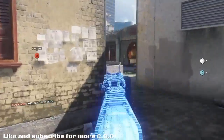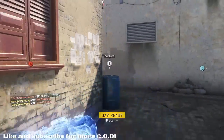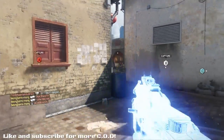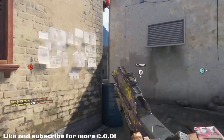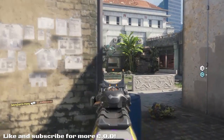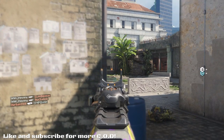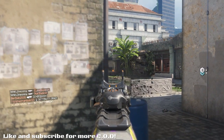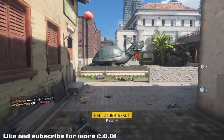I've coupled this with quick draw, grip, and long barrel - those are the three attachments. I was going to do grip, stock, and long barrel, but quick draw allows me to aim down my sights faster. I've also got fast hands on as a perk, so I can aim down my sights faster after sprinting. This class really does suit a run and gun play style.